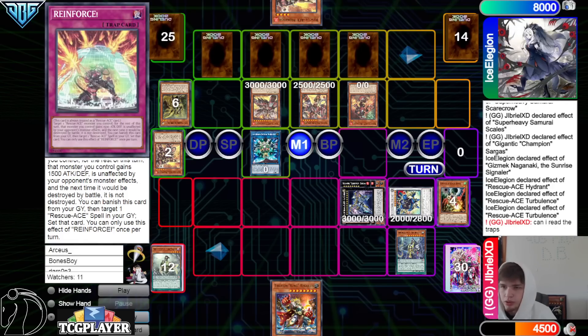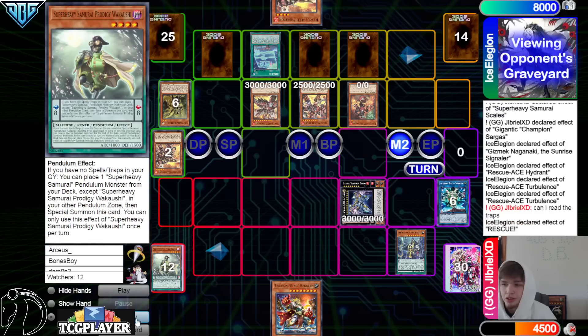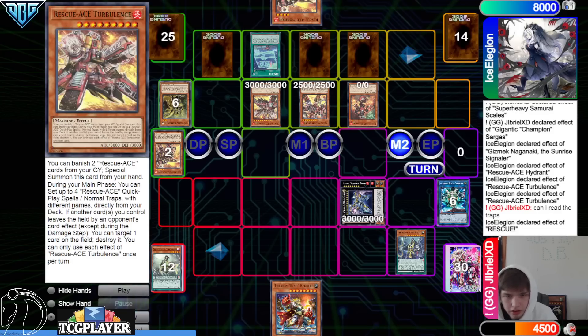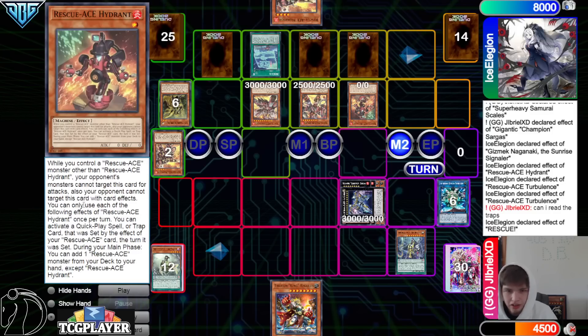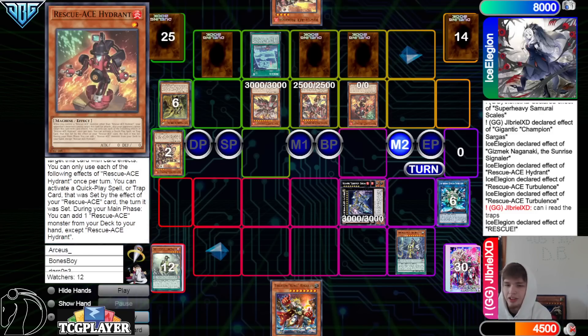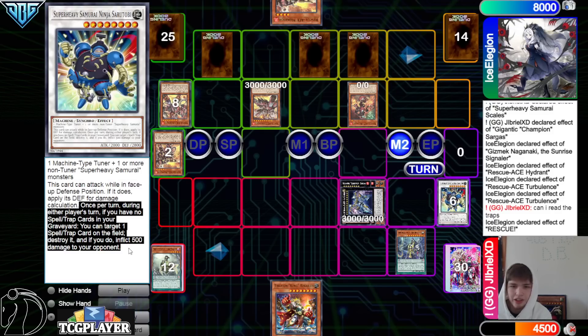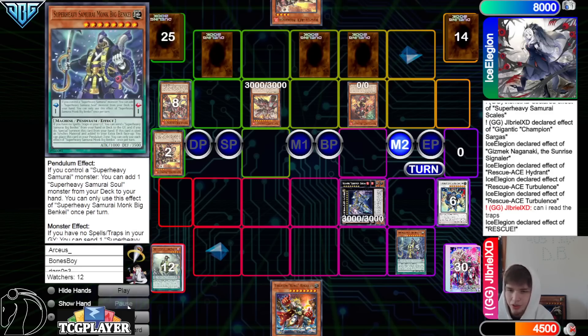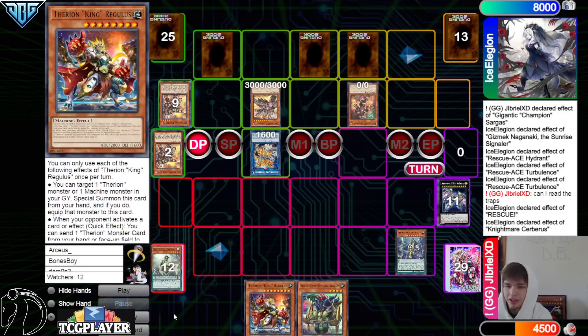They read over those traps and then enter the battle phase — beating over the Ninja and the Scarecrow. They try to activate Rescue, but wait — there's a ruling question. Actually, this one says you can activate a quick-play trap that was set by the effect of your Rescue Ace card the turn it was set. So they can activate it, taking the Ninja. But we can't use our effect because we have spells and traps in the graveyard. We go into Cerberus, Cerberus pops Zeus, then pass.